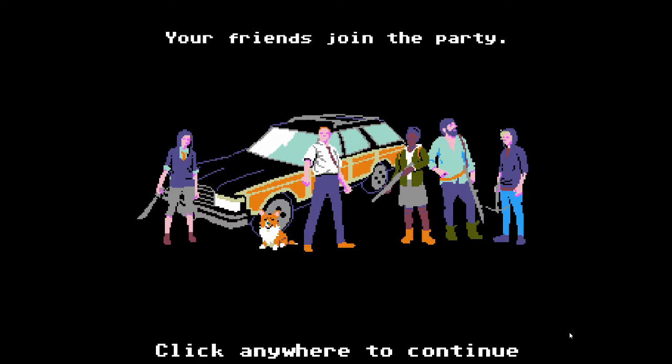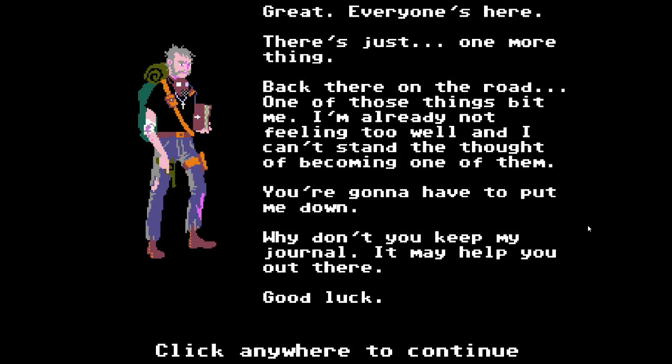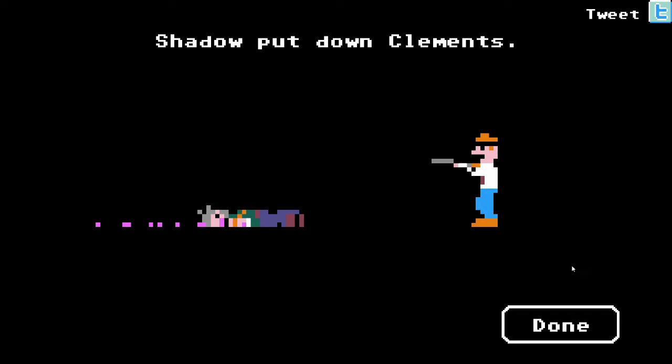Who of you will betray me first? Is it you? I'm watching you. There's just one problem, however — remember, Clements got bit. He's not feeling too well and he can't stand the chance of becoming one of them, so he wants us to take him down. Poor bastard. Well, thank you for your assistance and helping. Hopefully you're going to find a better place than this. We have no choice but to put him down — same way as normal, just draw the line. Goodbye. Poor Clements.